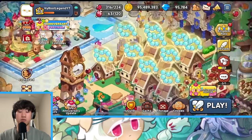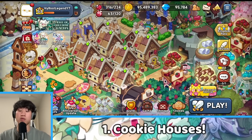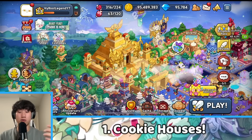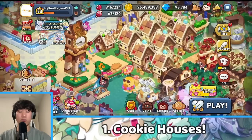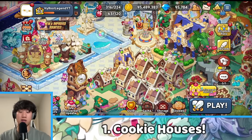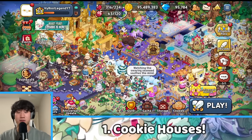Starting off with cookie houses — these are very important, and the first thing I recommend every player to do is build and max out your cookie houses whenever possible. The first thing you do after you level up your kingdom or castle level is build your cookie houses and then max them out. Use at least one gnome for cookie houses — you can build other things like landmarks and production buildings too, but one gnome should always be used for cookie houses, because these EXP star jellies are going to rack up more and more over time.